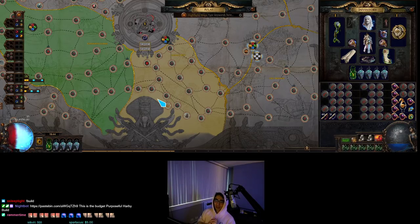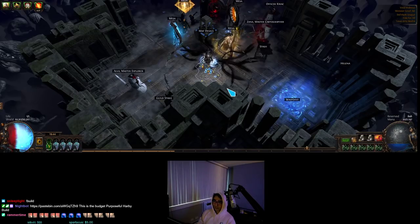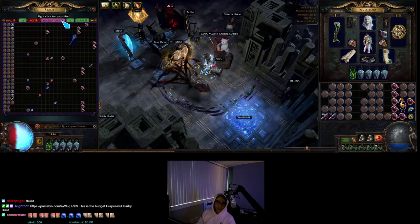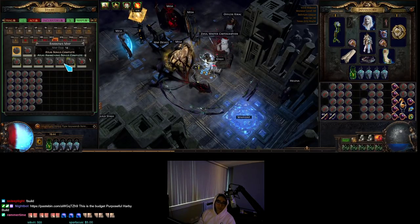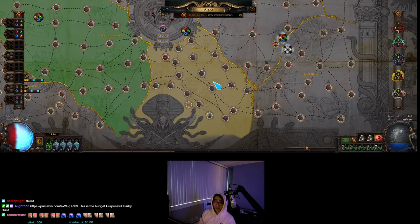Why is that important? Because the Awakener does drop good stuff. From one Awakener to the next you're probably going to get a profit crown or a crimson jewel and think you're unlucky. But in the long run you will get big monies from Awakener. And remember, the maps are free. If you don't want to do all the micromanagement — putting in sextants, watchstones, all that weird stuff — Awakener is pretty straightforward. You have thousands of T14 burners you can use, take your shitty maps, run them, and the goal is to fill up this bar as soon as possible.